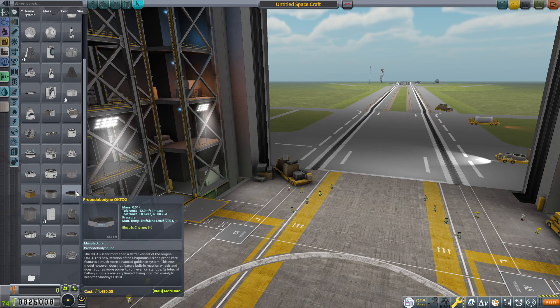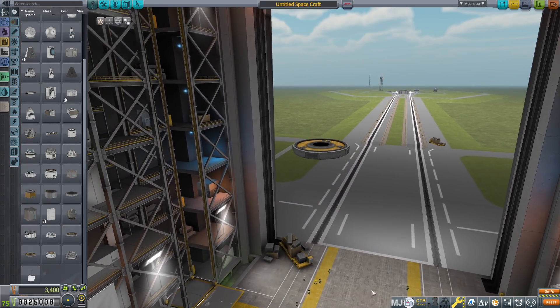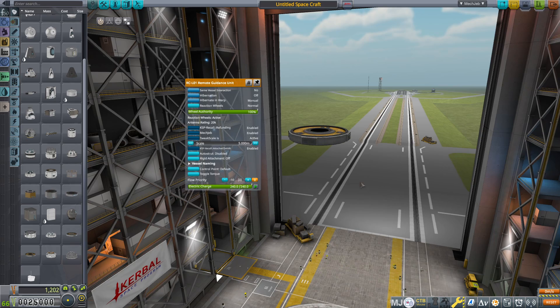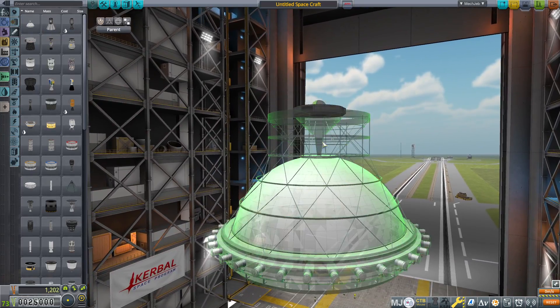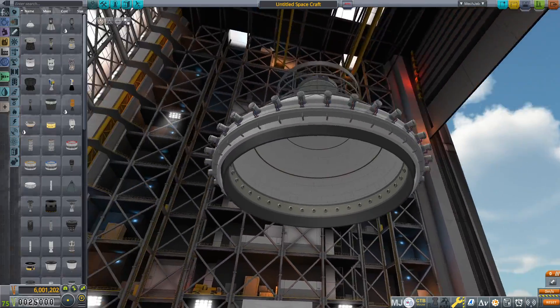I meant to install Restock — I hate some of these default-looking things. Okay, so we've got our probe core here. We are going to make this a five-meter part and we are going to grab the Daedalus inertial confinement engine. We see it in the trailer for KSP 2.